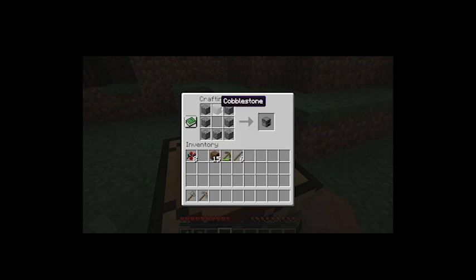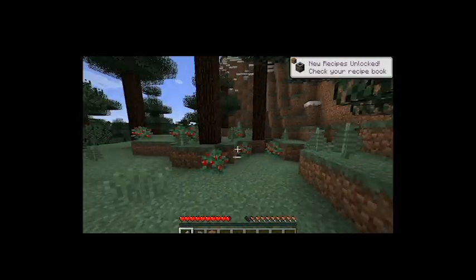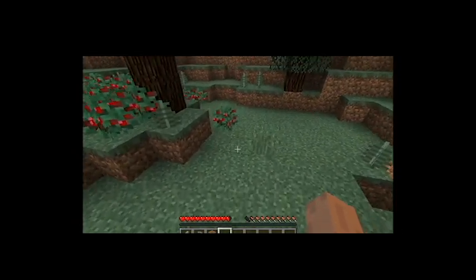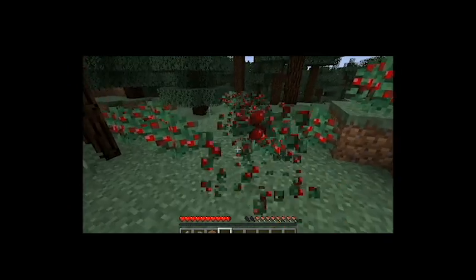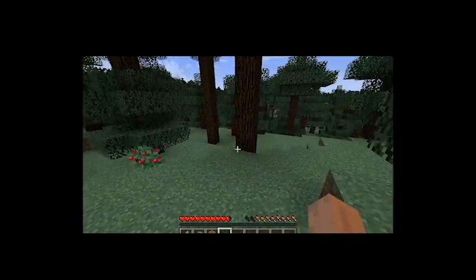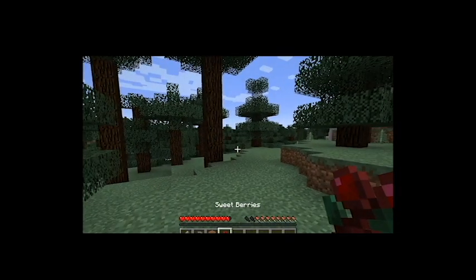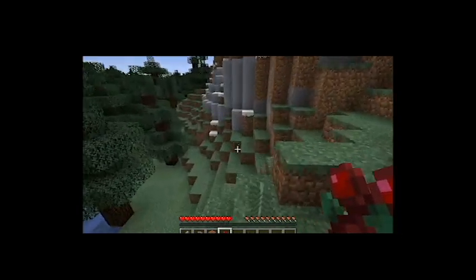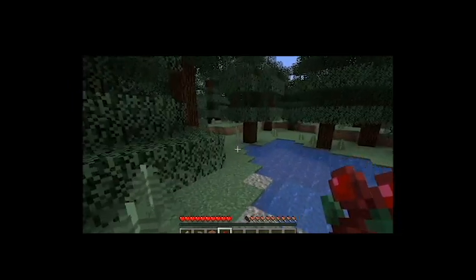You are going to make a furnace. Next, there are three things I want you to do — gather food. Check your surroundings. Now that you've come up with your food, you are going to go find a cave.